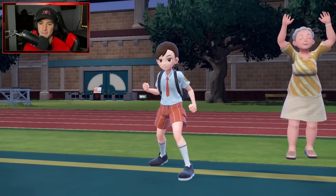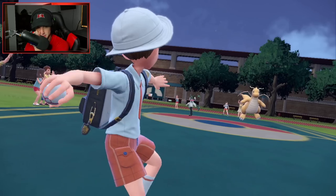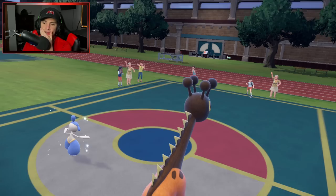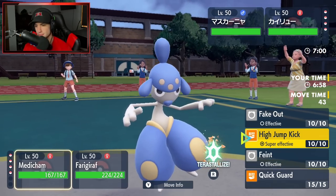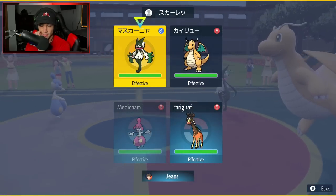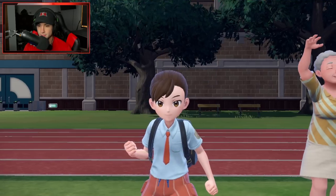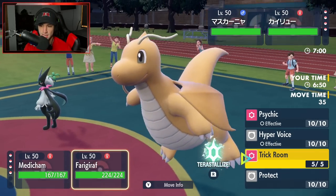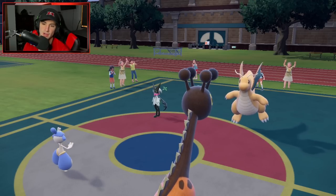Our opponent is going to end up leading Dragonite and Meowscarada. I don't mind that — no Sucker Punch is allowed, no Extreme Speeds are allowed. They can Trick Room as well. I'm thinking of just faking out Meowscarada and straight up popping a Trick Room. That's going to be my play all day.